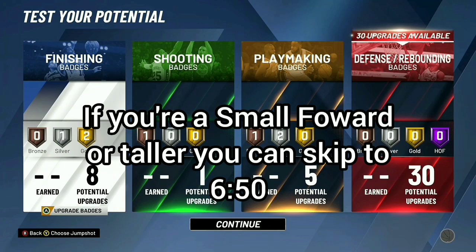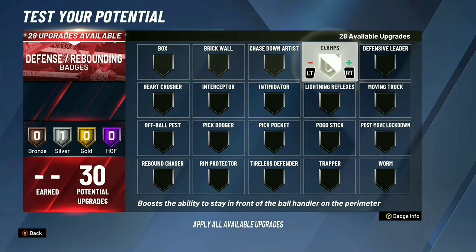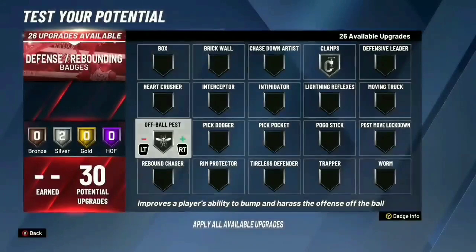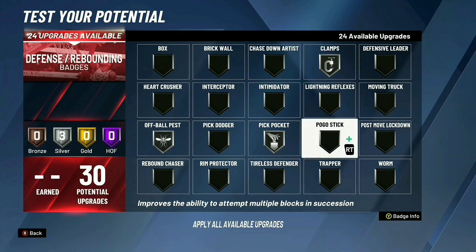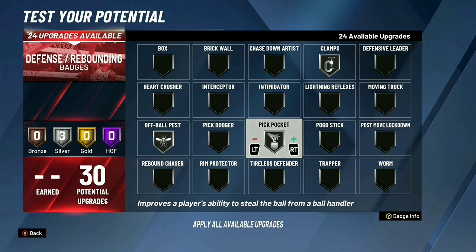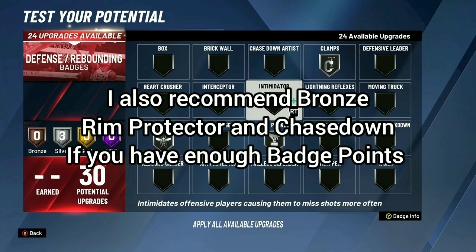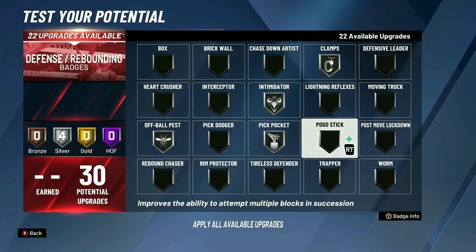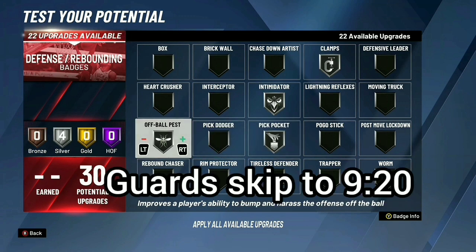For the defensive badge setup if you're a guard, you want at least Silver Clamps. I know most people think that badge is trash, but they updated it so it works like clamps but for lateral movement — kind of clamping to the side. You also want Pickpocket. You want to lock up whoever you're defending as best you can. Prioritize these defensive badges because most two-way guards won't have many defensive badges.